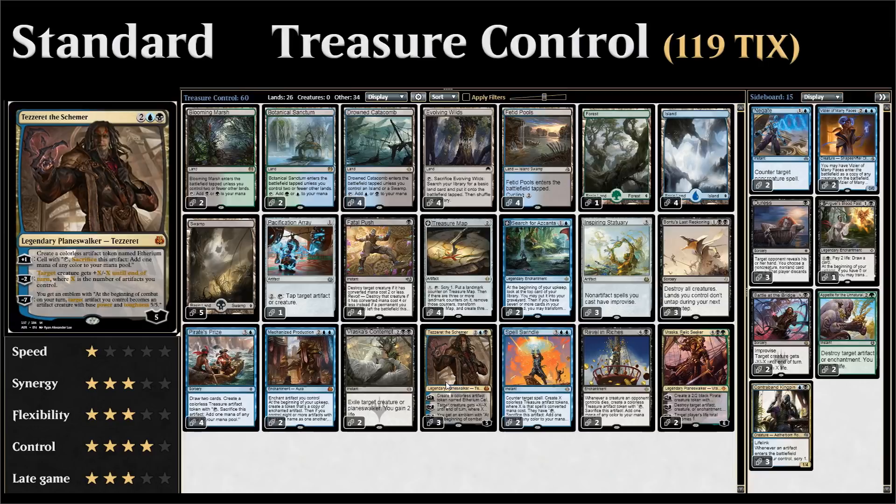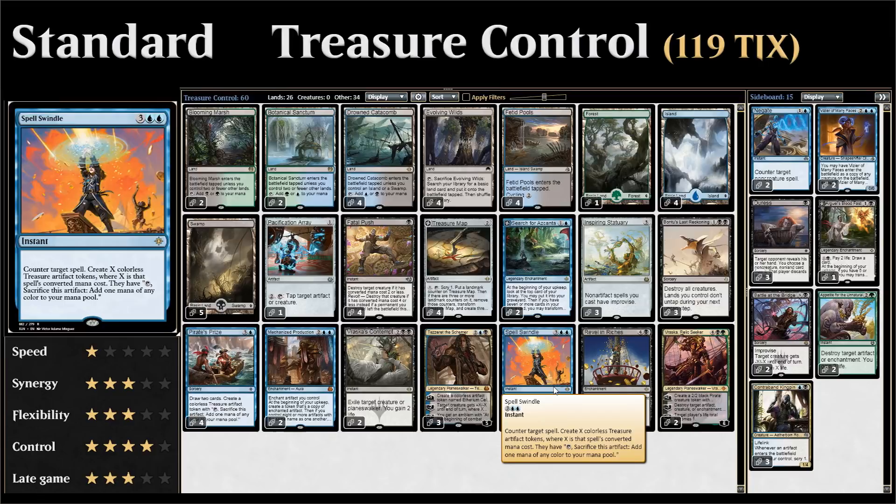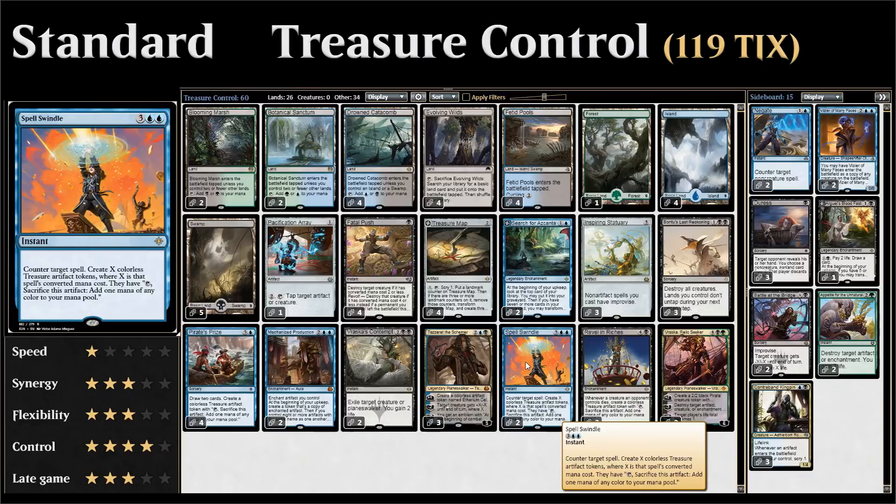Then we have two copies of Spell Swindle, a five-mana instant that counters target spell and makes X treasure tokens where X is the converted mana cost of the countered spell. This is a nice way to get up to ten treasures for Revel in Riches or eight treasures for Mechanized Production.